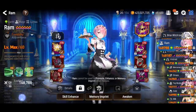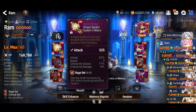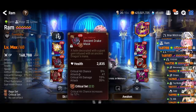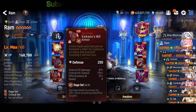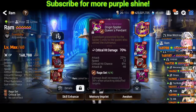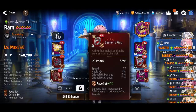The memory imprint for effectiveness or health percentage is useful for Ram. She gets 30% more attack from her passive and has high base attack. I'm running her on a rage crit set with the Kaladra artifact, so when there's a debuff on the target she deals a lot more damage. I'm also using speed main stat boots so she can cycle faster.